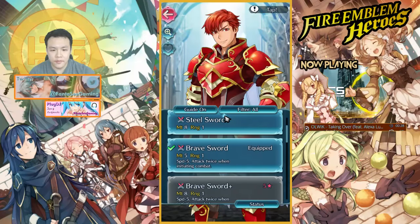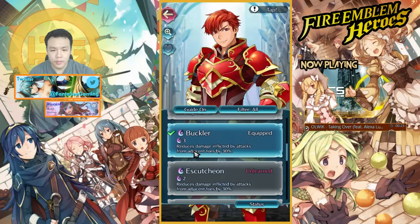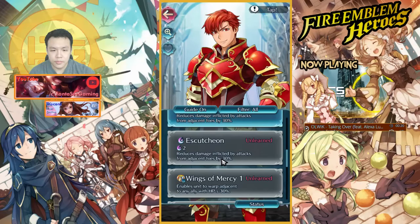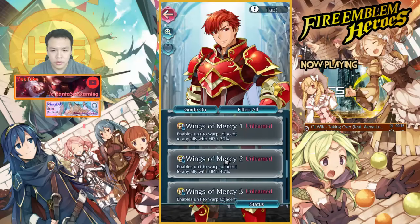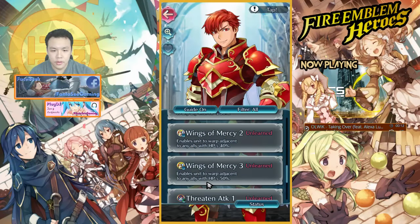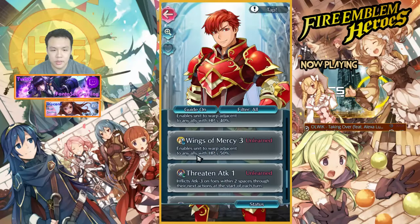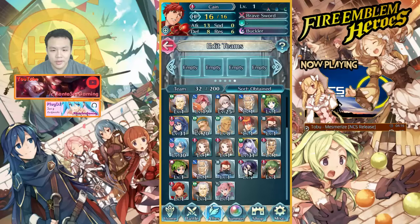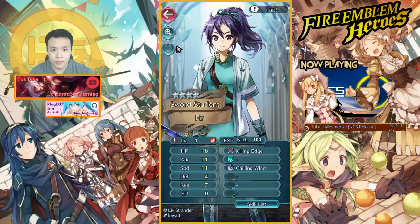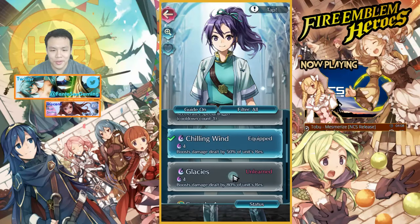What does this guy have? He attacks twice when initiating combat. Buckler is actually pretty nice. Wings of Mercy — that allows the unit to warp adjacent to any ally. That's actually pretty cool — he can basically teleport instantly behind one of his allies. I don't think I need another sword unit though, I already have too many sword units.